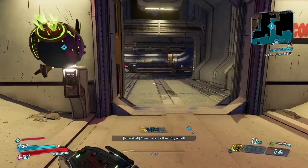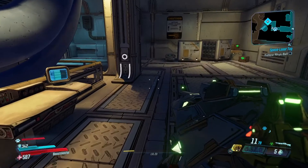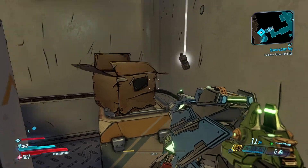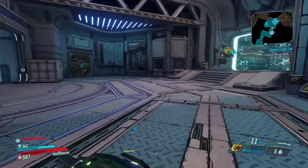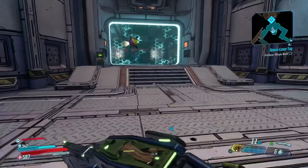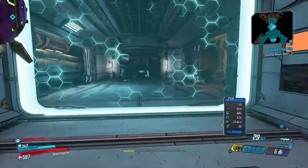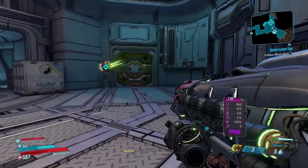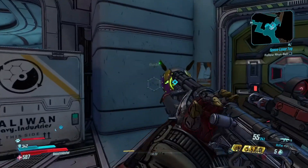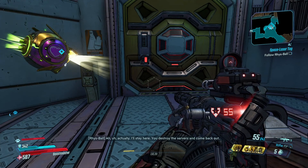Open up. I don't really care about health — give me some ammo. I do have some shotgun shells now, but I go through my assault rifle ammo so fast. You've got to destroy the servers. I'll open the door. I'll stay here — you destroy the servers and come back out.